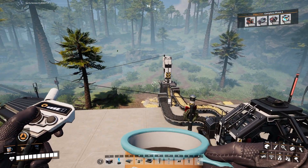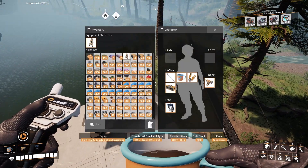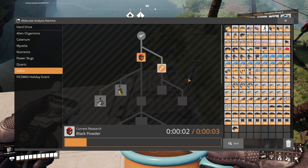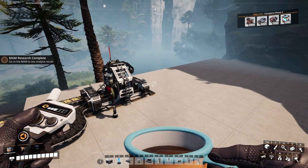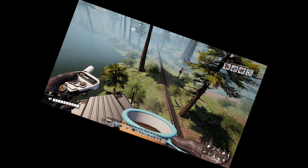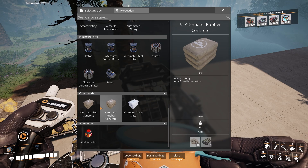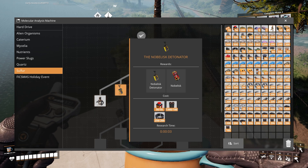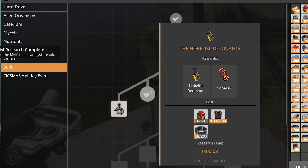We are over here in the northern forest. I just got the sulfur and the coal and we are ready to unlock black powder. Now this will allow us to get the nobalisks, which I've been needing because foliage has been clipping through our roads, and the best way to deal with that in Satisfactory is to blow it to kingdom come. So we're going to do that. We just have to unlock a few milestones, so it's about time we got our black powder cooking. After waiting for about 50, we got our 50 black powder and we're going to unlock this so we can make our nobalisks and our detonator.